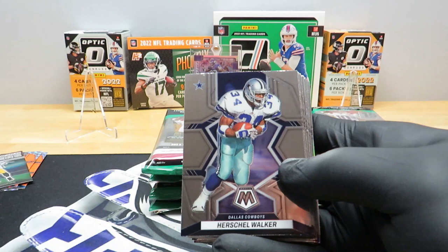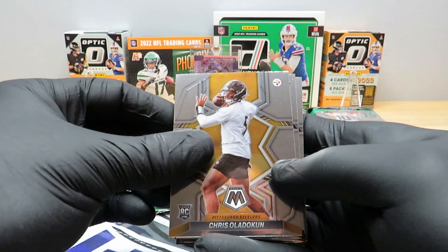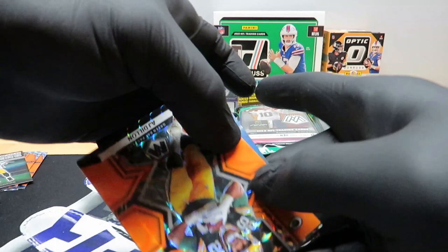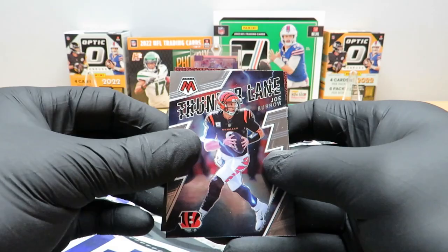Last hanger pack — Reggie Wayne, Sam Hall, that'll be a good one. Walker, McCaffrey, Quentin Nelson, Tyler Boyd, Eli Manning, Stafford, Hayward, Ola Dukin, Pierre Strong, Logan Hall. Our silver is going to be a Cam Taylor-Britt. Swords are so clean, man. AJ Dillon on our first orange reactive, Jonathan Allen, Jeffrey Simmons, and our rookie — Arnold. Thunder Lane Joe Burrow and a Lamar Jackson right behind him.